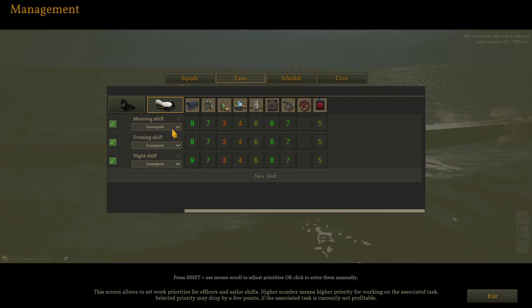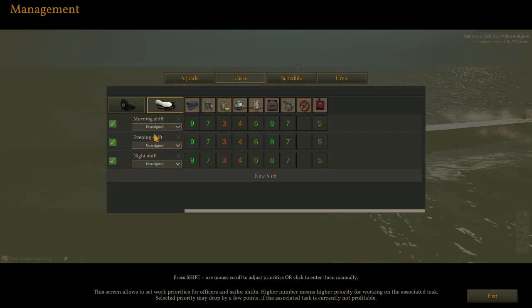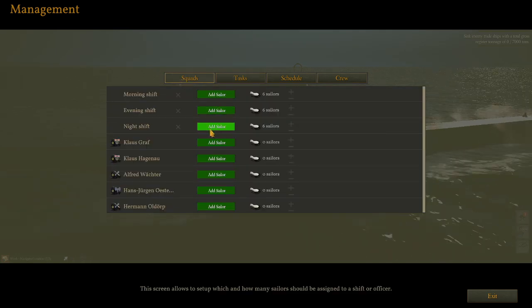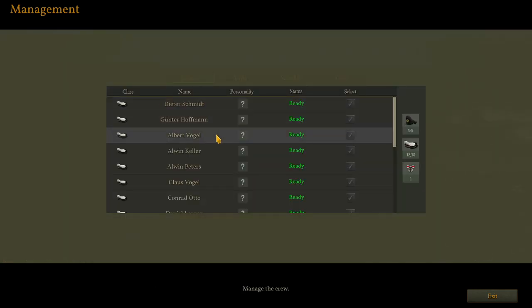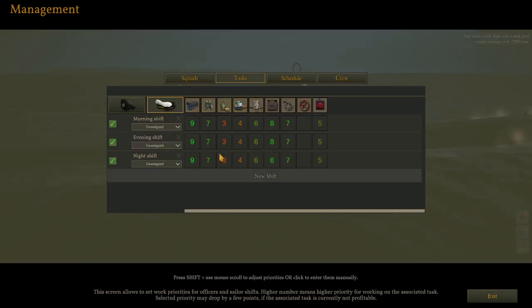The unassigned aspect I believe has to do with the fact that if I added sailors specifically to the tasking, their names would appear here. So if I wanted Mr. Schmidt, Mr. Hoffman, Mr. Vogel, Keller, Peters and so on on a single shift, they would all appear in that list. I see no reason to mess around with this — I'm sure the crew has a very efficient way of performing their tasks at sea, so we're going to leave this as is for now.